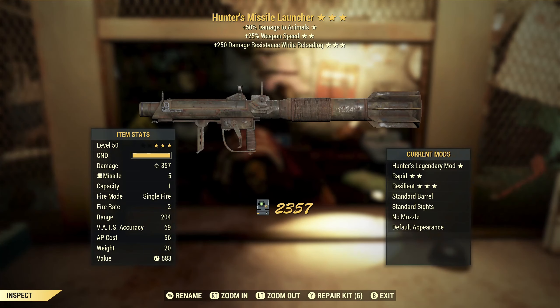Next up, we've got a hunter's missile launcher with weapon speed and damage resist while reloading. That third star is only good if you're not wearing armor. I can't imagine needing a special effect to kill animals. Faster fire rate — I think you can modify this to hold more than one missile, so I don't know if that faster fire rate would actually do anything. Overall, this is just garbage.